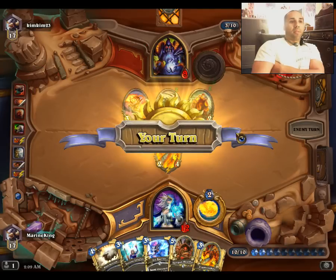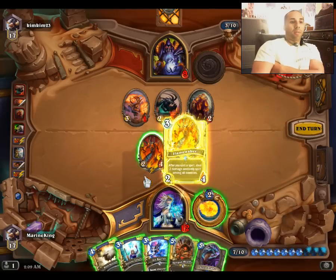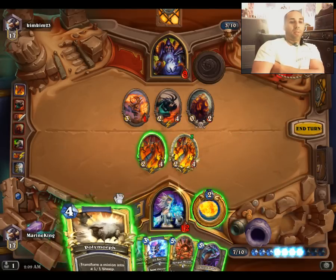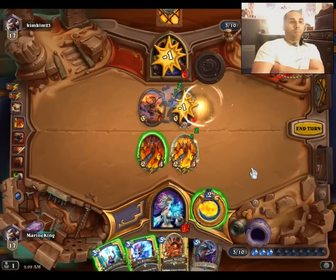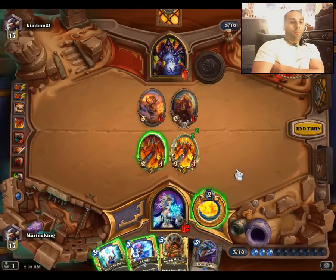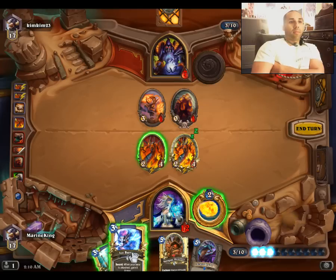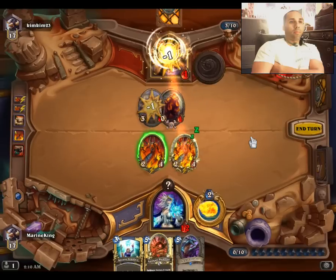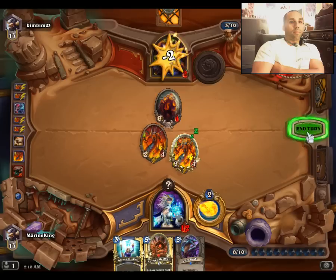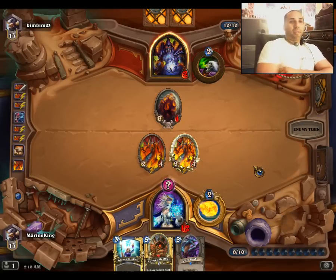We'll do Flamewaker, then turn this into a Chicken. Next we just want to minimize our chance of possibly dying. With the Ice Barrier we just can't die — it's GG.